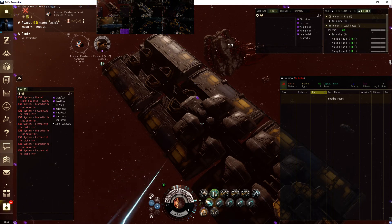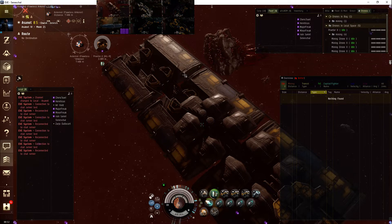Welcome to EVE Online. This is Major Freak, and this is going to be about the different outputs you can get while mining. This is not completely thorough — this is going to be the Orca test. I'll make another one with a Porpoise.